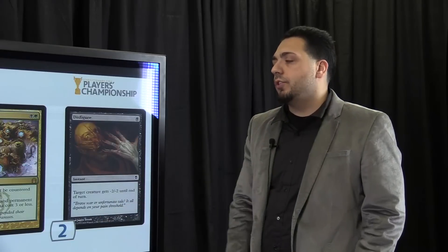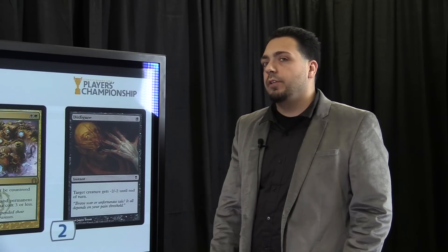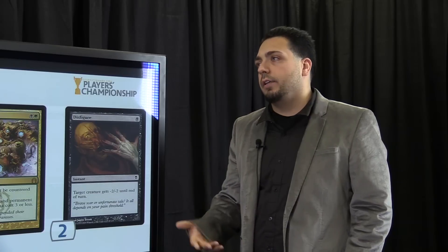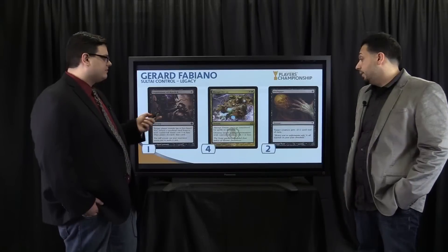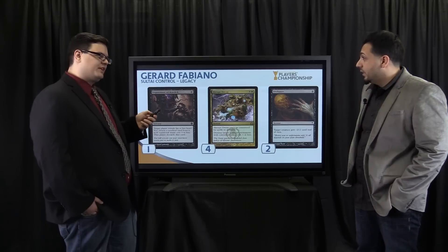Four Abrupt Decays. I love Decay — you feel really safe because you can pretty much kill anything. No one really shows up with Diver or Misdirection for the most part, so it's just a really good card. And I expect a couple of people to play Miracles, so being able to get out of a Counterbalance lock is really good.